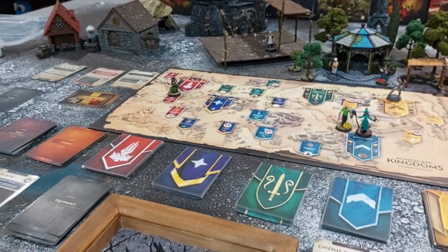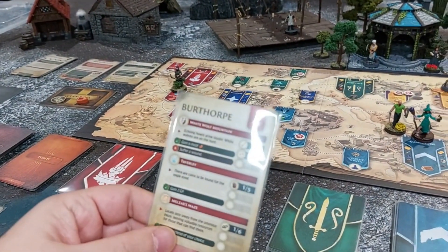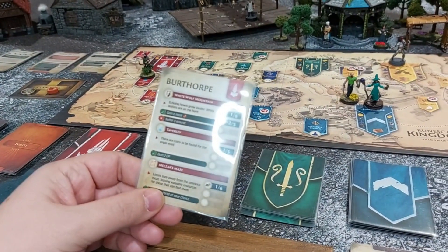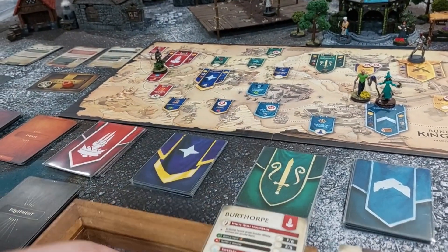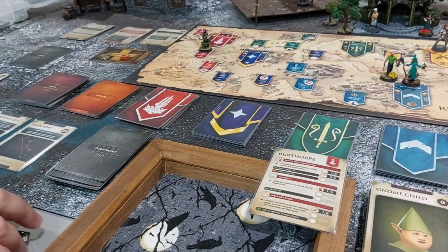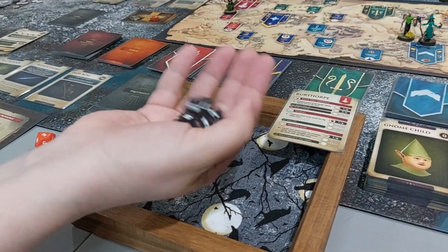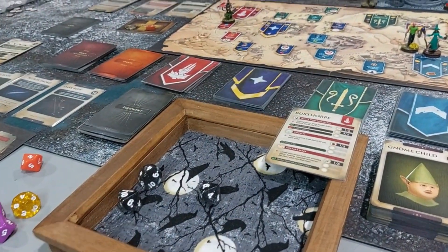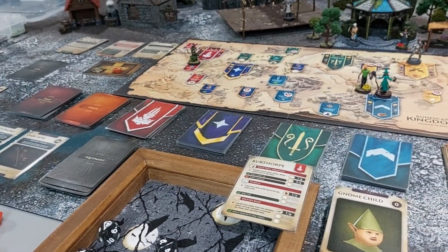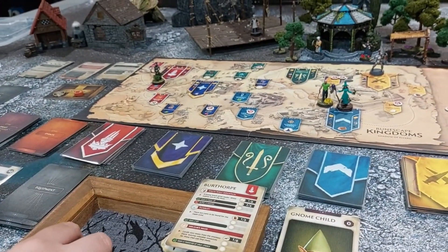Raven then explores at Taverly. The card says there are coins to be found for the eagle-eyed — a gathering test. Her gathering is at two, one above the requirement, so she gets three dice. She rolls and gets a 5 or better. She gets two gold coins and a skill in gathering — two more and she'll be at gathering three. She also forages for a meat.